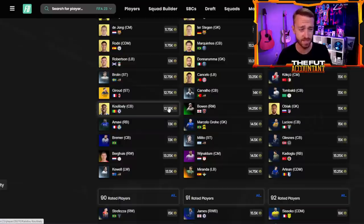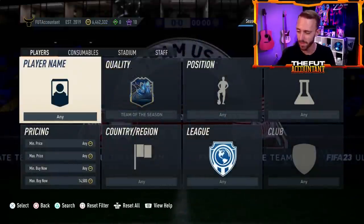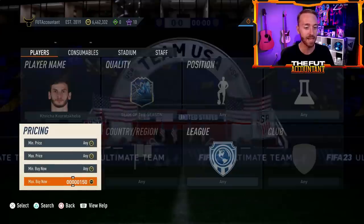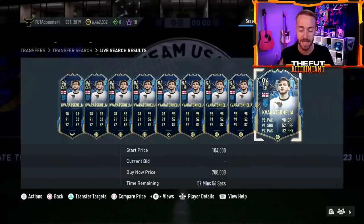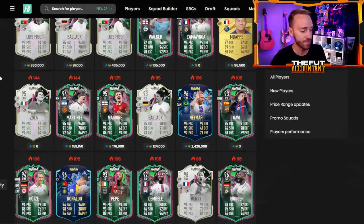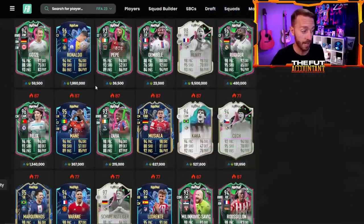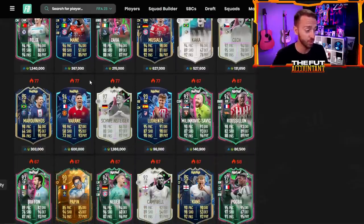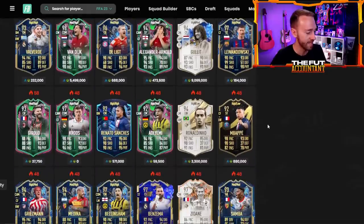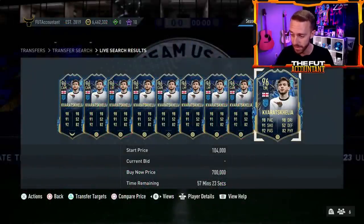It's very unfortunate that the team of the season cards are just going down and down, pushing this fodder down. It's really the lack of content and SPCs that is making this happen, which rarely happens but this week it is. It's also crazy that this is one of the first times in a long time that we have not had an icon pack. We've seen the market being panic sold — prices getting lower and lower every single day. Kvicha is 700,000 coins, Dybala is in the low 400,000 range, Neymar is 2.4 million.